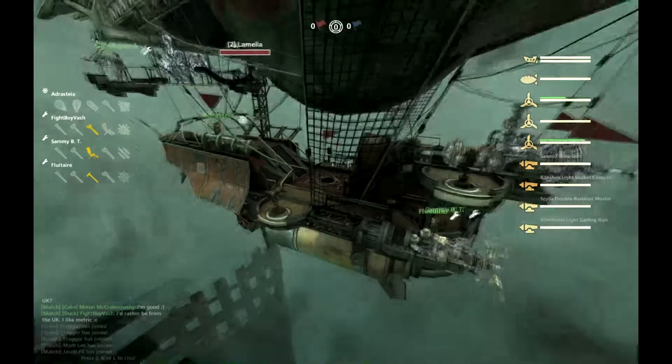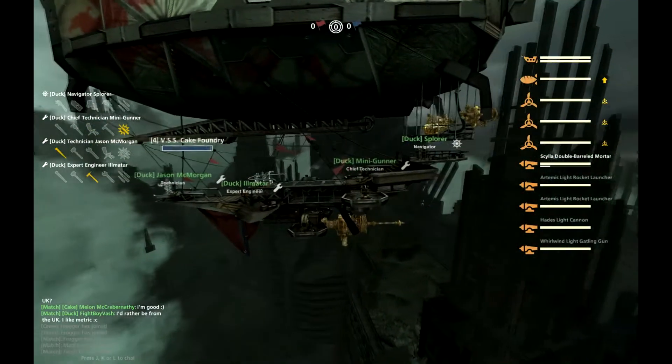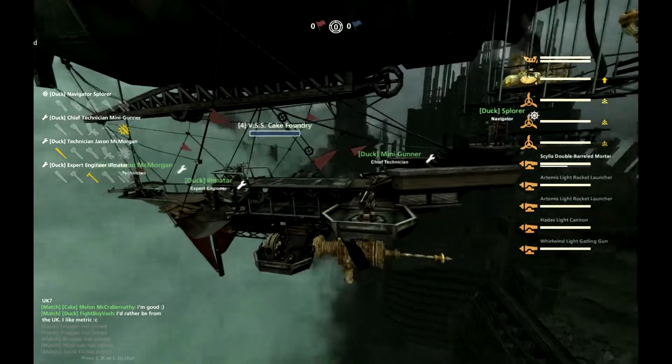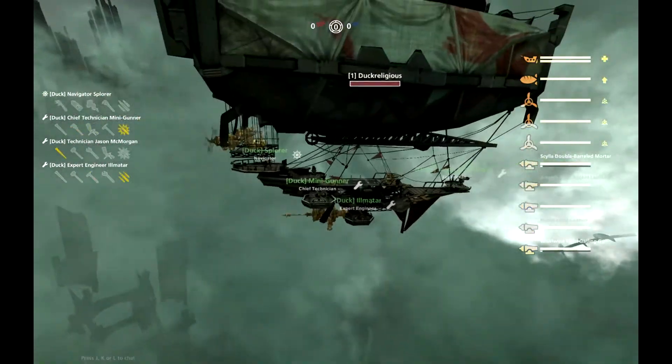On the left side it has a flare and a banshee. Lamella, I believe, is unchanged — left-side double Artemis, Hades, and a right-side Gatling Mortar. All systems buffed.